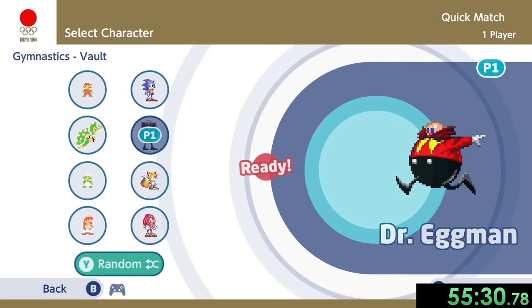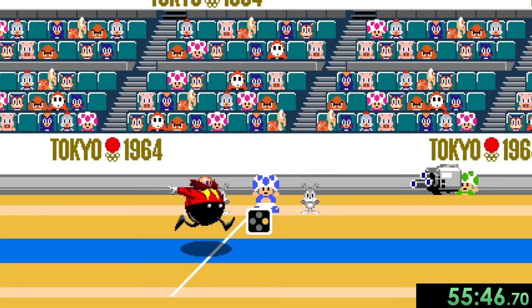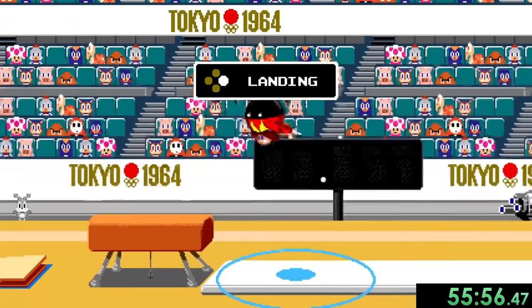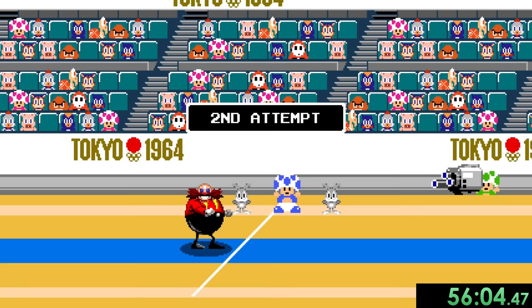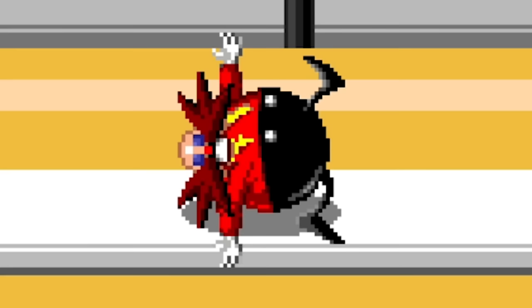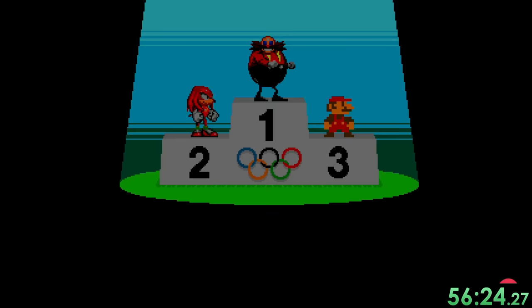Now it's time for the vault — of course you've got to use Dr. Eggman for this. We're going to go for the super hard jump because obviously we have to — this is the hardest difficulty. This sport is pretty simple: get up speed at the beginning, get the perfect jump, match all the inputs, and land. We actually did it really well right there — that's going to be a 9.5 score, which should give us first place. We still have a second attempt but I don't really care about this one, so we're just going to have fun with it. Dr. Eggman did not have the best performance of his life and got all zeros, but it doesn't matter because we still got first place because of the first jump.